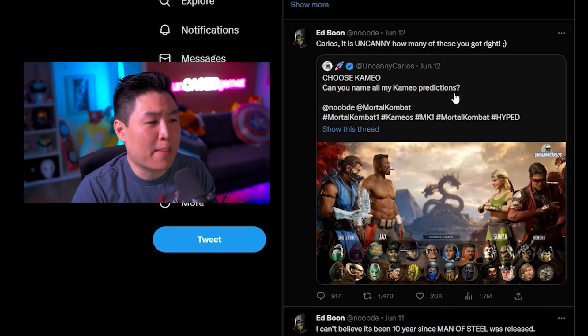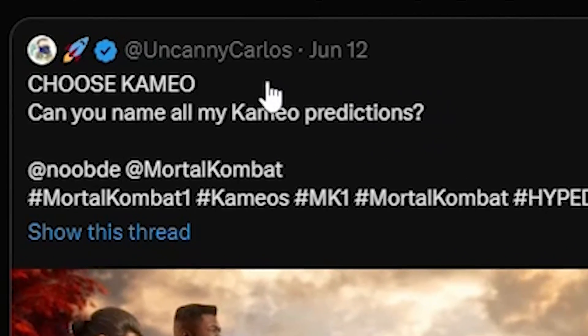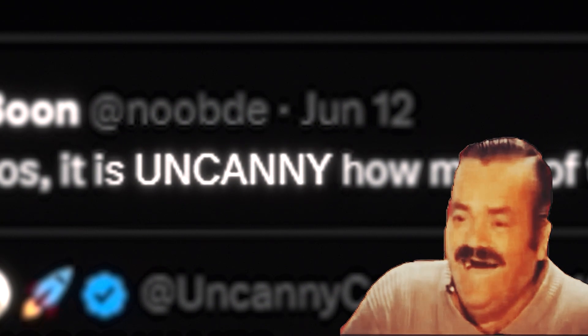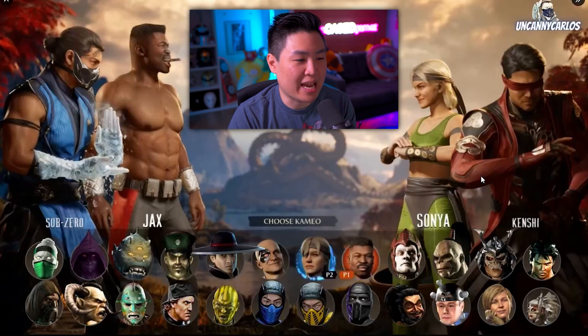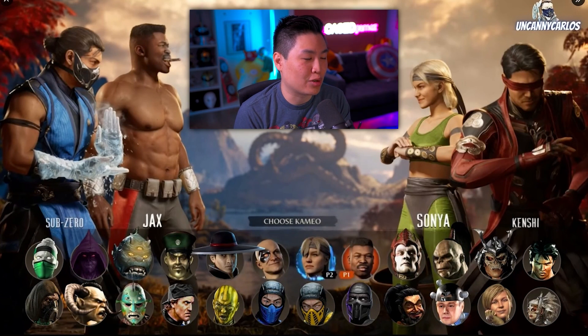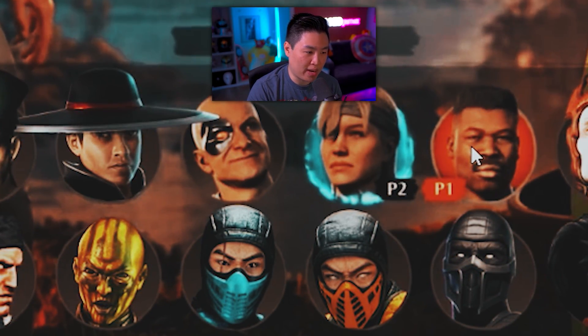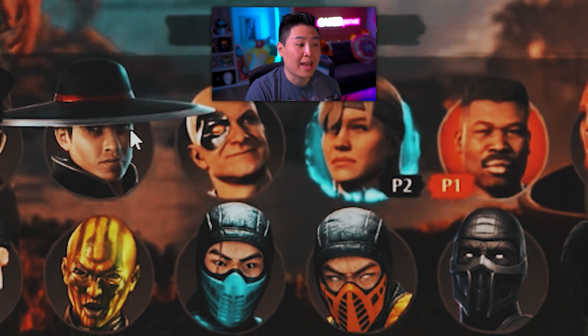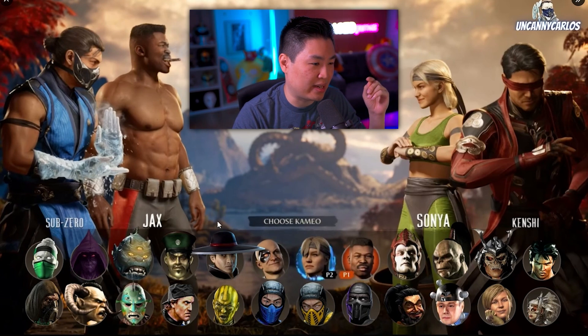Now let's check out Ed Boon's tweet. Fan Uncanny Carlos tweeted out his cameo fighter predictions, and Ed Boon quote-retweeted saying 'It's uncanny how many of these you got right.' The characters already confirmed as cameo fighters are Kano, Sonya, Jax, Scorpion, Sub-Zero, Kung Lao, and Goro.